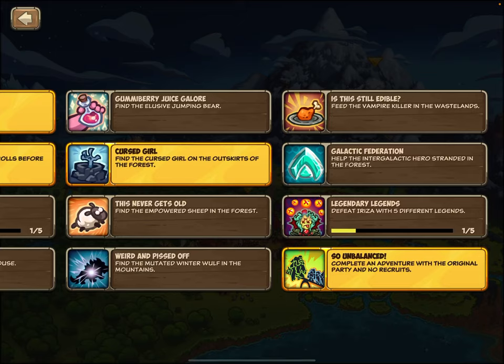Hello everybody! I'm going to be showcasing how to unlock the So Unbalanced Achievement. I've already gone out of my way to complete this achievement multiple times in a row so that I can gather some good and helpful tips for you. The description reads: complete an adventure with the original party members and no recruits.